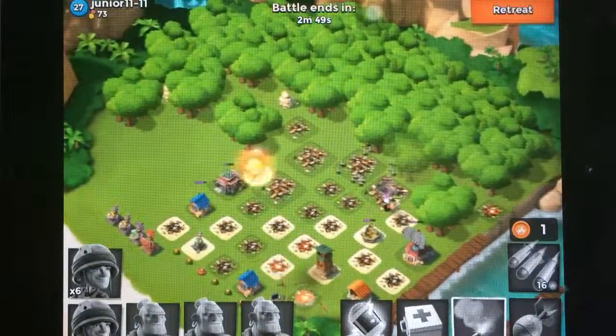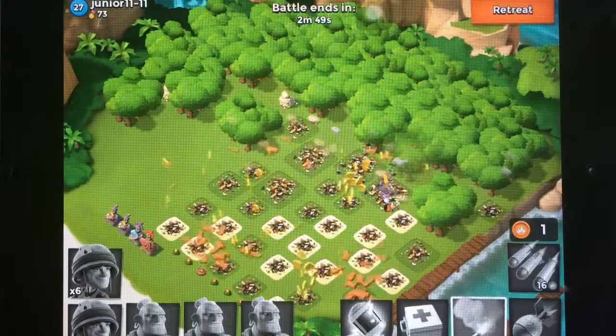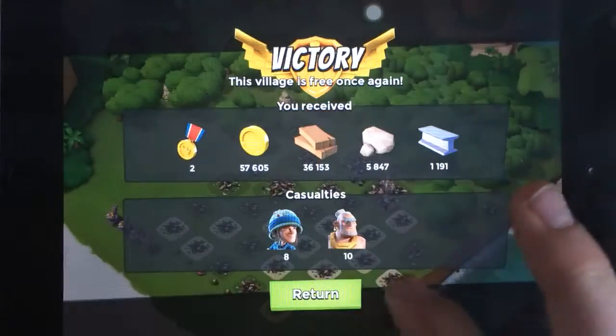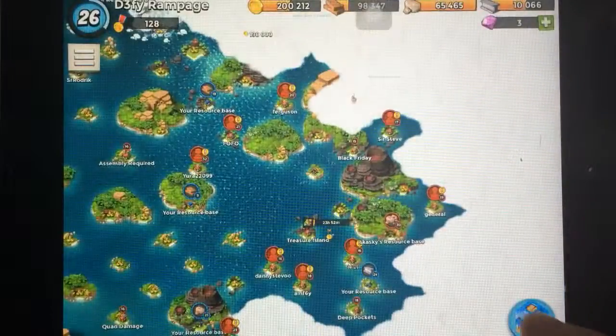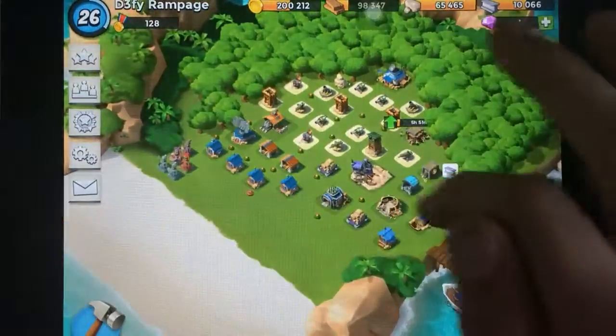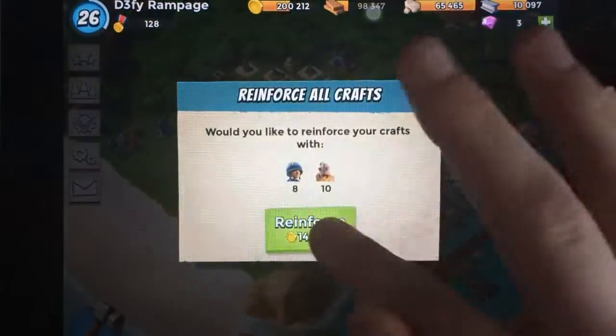Yeah, so there you guys have it — that's just another base I can attack on Boom Beach. That is actually a high-level base and I got two from that, so that's good. Let's go back to my base, collect that, and retrain all of my troops.